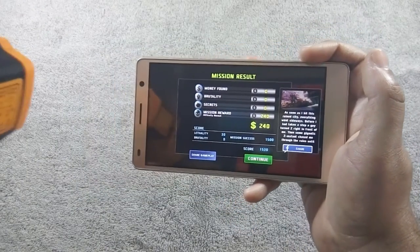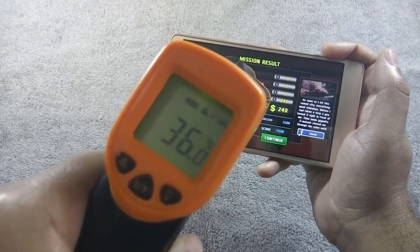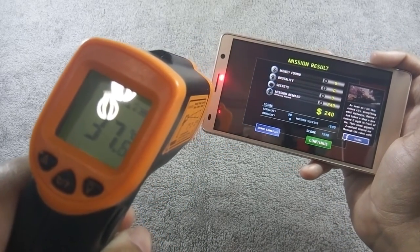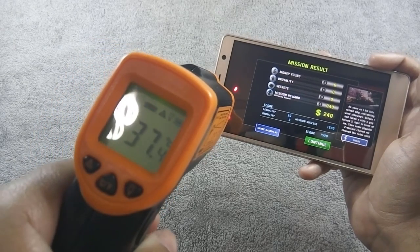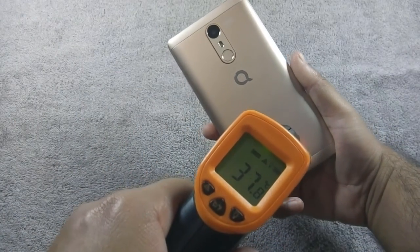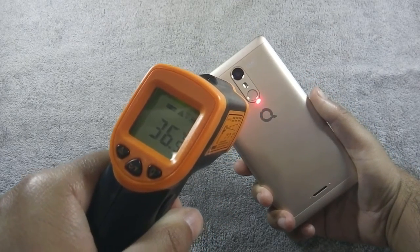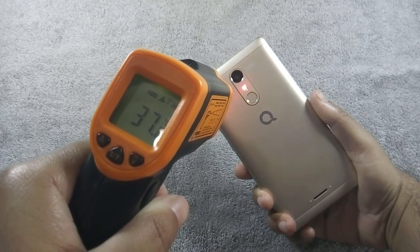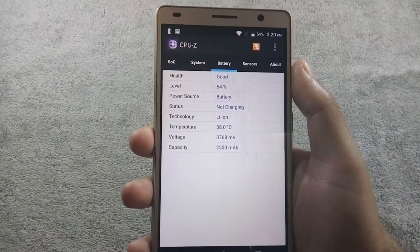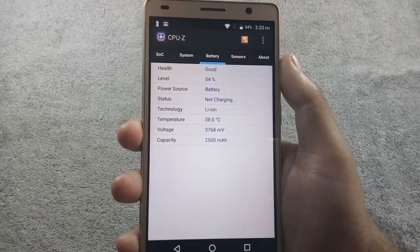Let me show you the temperature now. Maximum temperature is around 37 degrees on the front, and temperature is touching around 38 degrees on the back. The phone is warm but not hot, so you are not going to face any problem holding the phone while playing games. I have played Dead Trigger 2 for 5 minutes and battery drops by 2%.